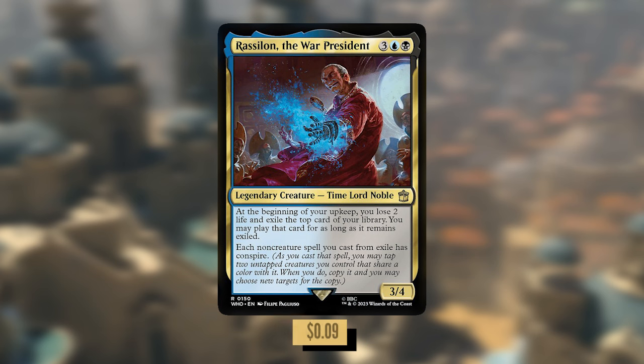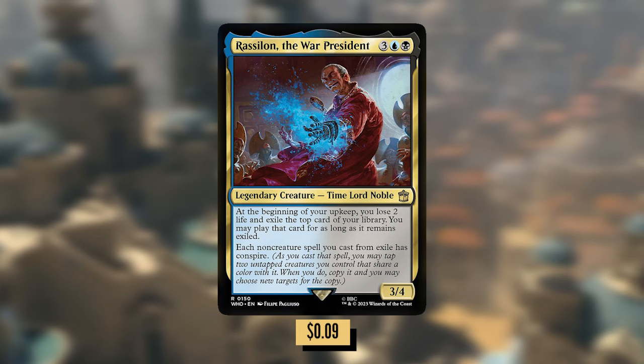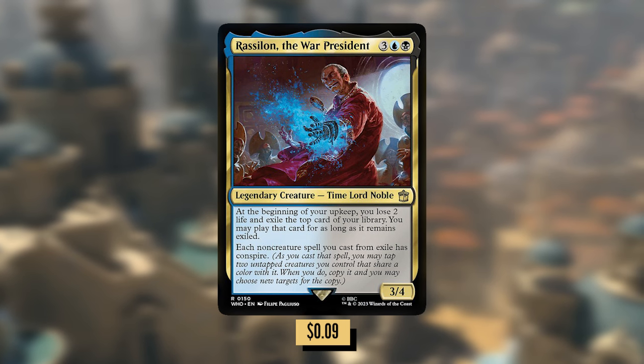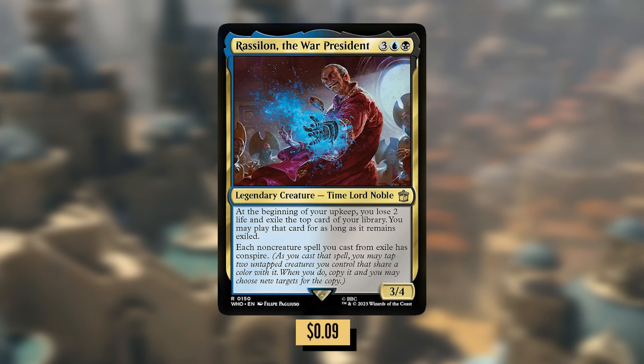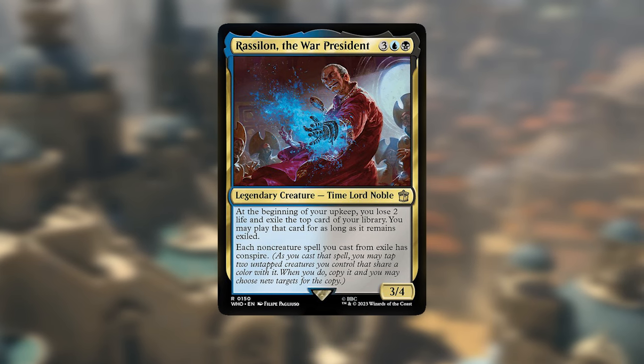Razalam, the War President — I'm definitely not saying that right — three blue black for a 3/4 Time Lord Noble. At the beginning of your upkeep, you lose two life and exile the top card of your library. You may play that card for as long as it remains exiled. Each non-creature spell you cast from exile has Conspire. A lot of the other creatures in your deck probably aren't going to be attacking, so giving them the ability to buff up some of your other spells is going to be a major help.